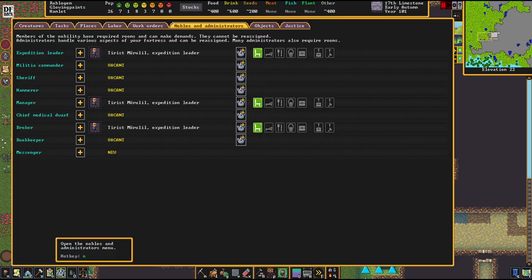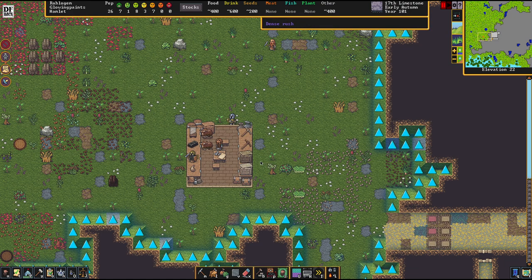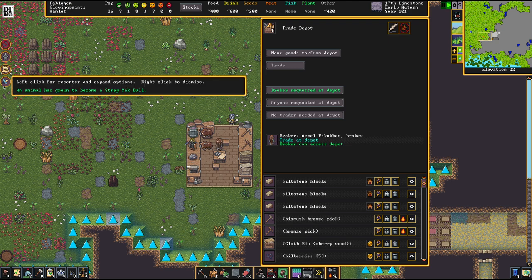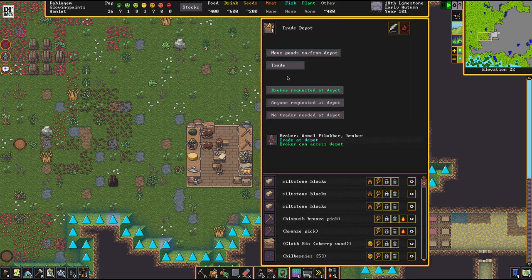We do need a broker here, but he's now conducting a meeting because as the official he's always going to meet with the outpost liaison first, then go for the trade. Since we have a lot of migrants by now, let's put a different person up as broker — a skilled appraiser. Good enough. My expedition leader doesn't have to do all the jobs himself.